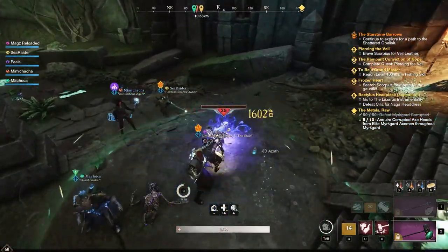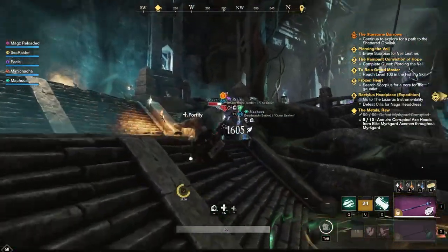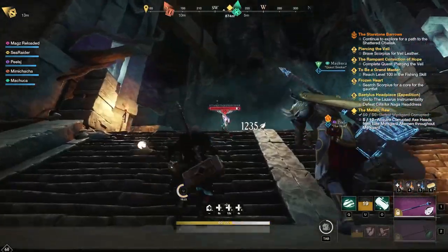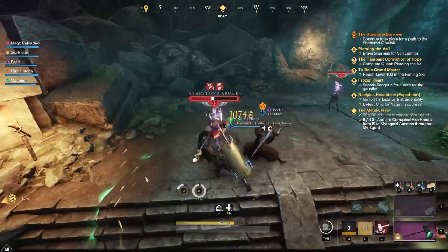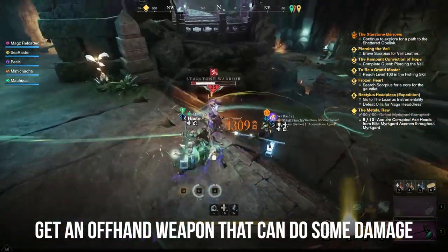When you're starting your journey in New World as a healer, you will suck at literally everything. The life staff does minimal damage and scales horrifically compared to all other weapons in the game. So for your first few levels, I would recommend getting yourself an offhand weapon that can give you a little breathing room.